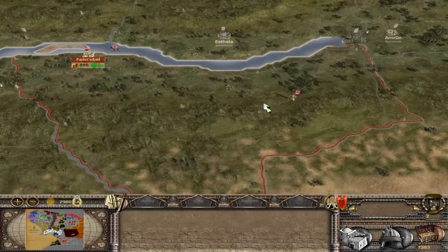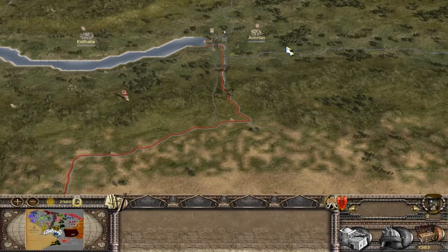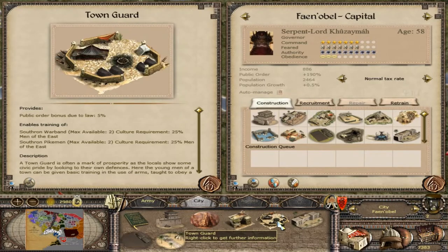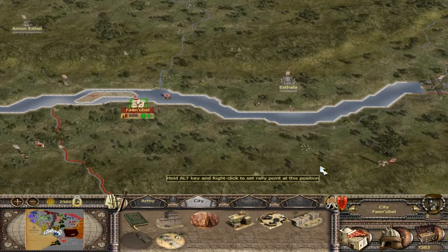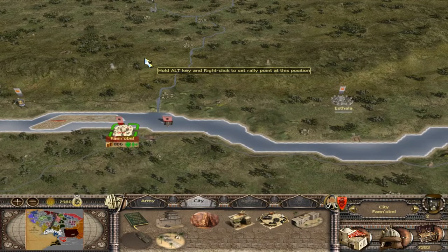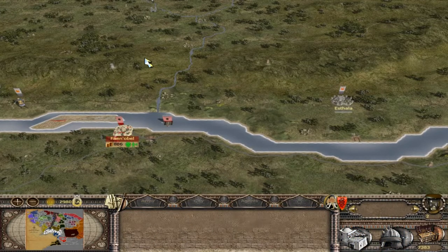The first faction you can get — once you claim two old regions — is the Muhad, where you get a unique Muhad general with a specific Muhad bodyguard. You can also get the Muhad Tribesmen and Beastmasters; I believe you get them from the basic town guard building. Then you can get the Trollmen — a brutish force we'll look at in more detail later in the video.